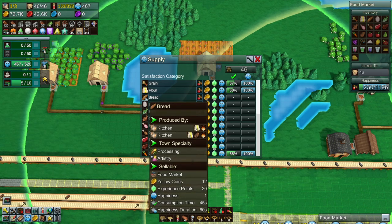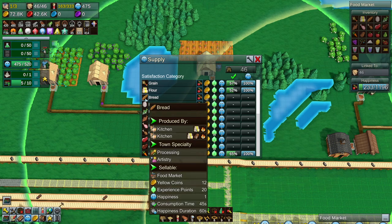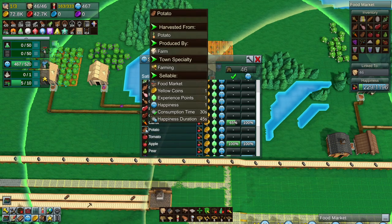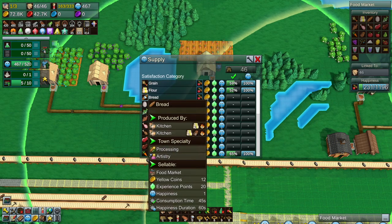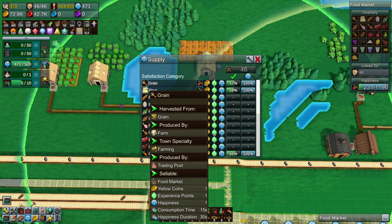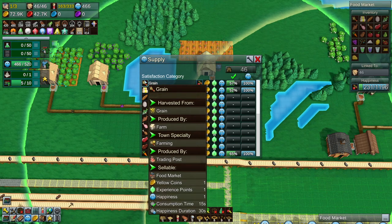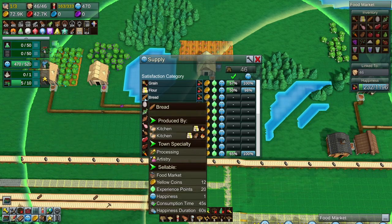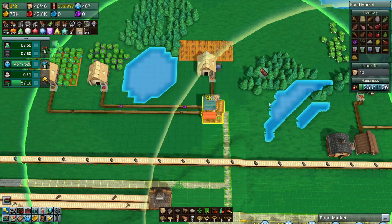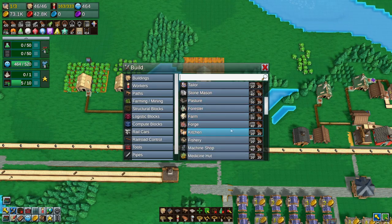So what do we need for bread? We either need one potato and one bread to give you potato bread, or we need two flours. Flour is made by a food mill with three grain, and grain is harvested from a farm. So I think bread is something that we could get set up for right now. Do we actually have kitchens available to build? We do.